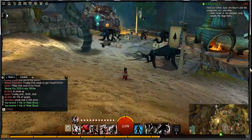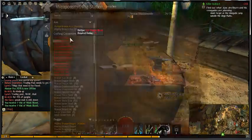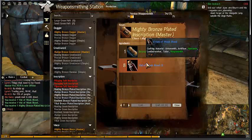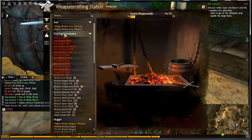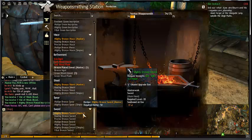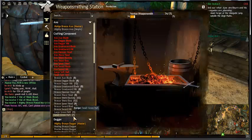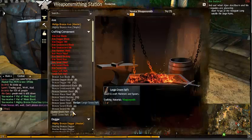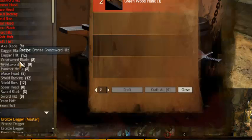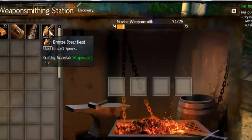This is me getting to 75 weaponsmithing, just throwing off the iron right now. I got some more weak blood from the previous video. Let's see what I haven't made yet — I can make a spear or a hammer. I'll make the spearhead — there we go. Done with all this bronze stuff.